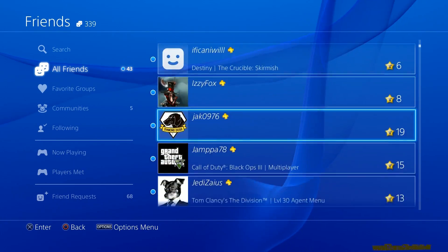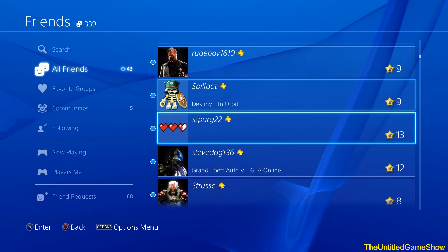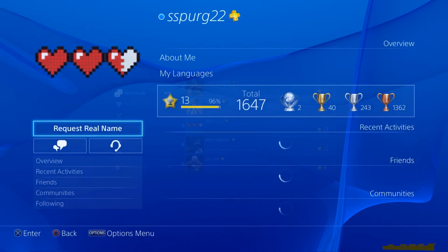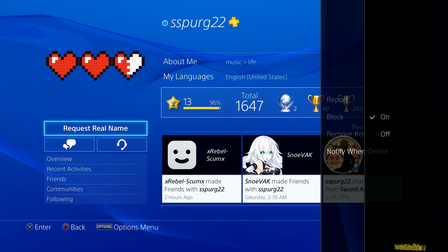First thing first, go down and find a friend that you would like to be notified when they sign in. We're going to go ahead and pick my friend Freshie. He's always busy with school and going out, so sometimes we don't always have time to be notified when we each sign on to play The Division. Go ahead and click his profile, press the option button on your controller, go to notify when online, and go ahead and press on.